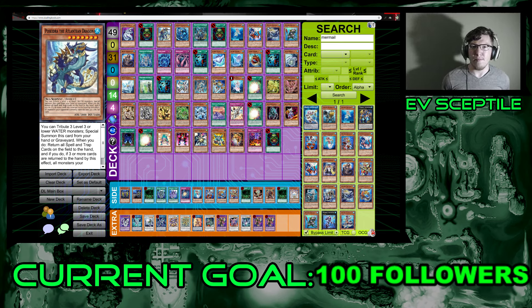We got three Atlantean cards. Let's start with the most important one: Atlantean Poseidra. This is a level seven that you can special summon from your hand or graveyard by tributing three level three or lower water monsters. Upon being summoned that way, all spell and trap cards on the field get returned to the hand, and if at least three cards return, all monsters your opponent controls lose 300 attack.